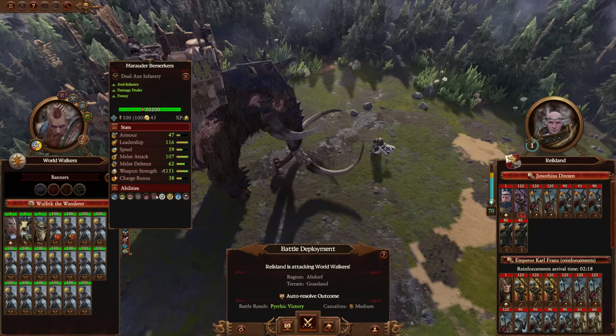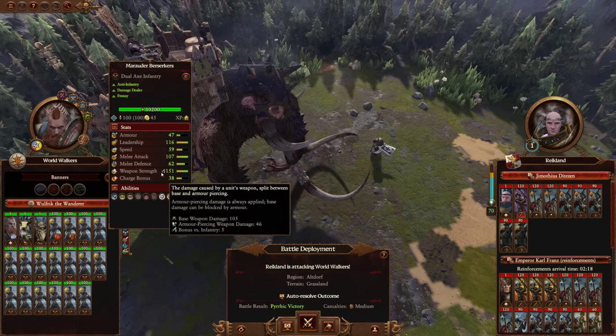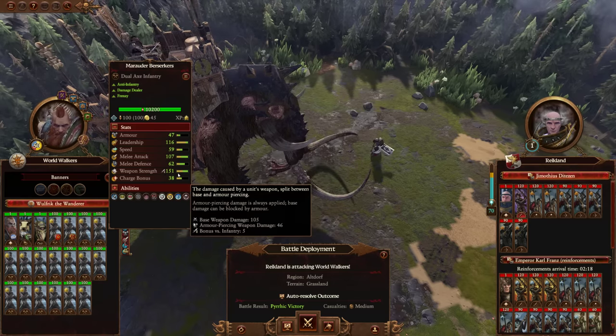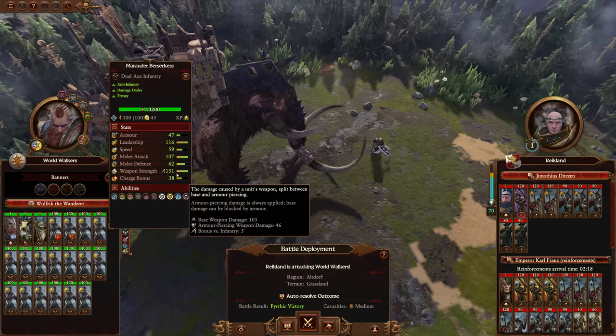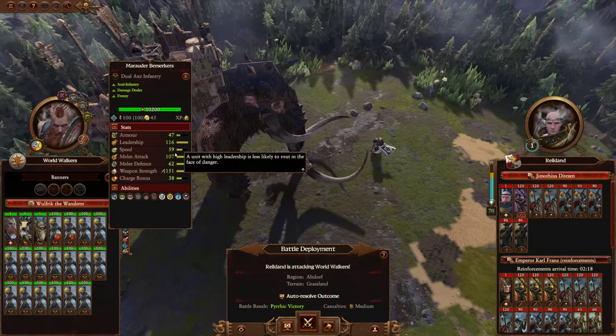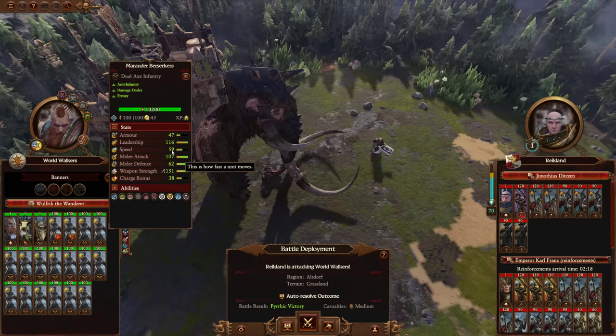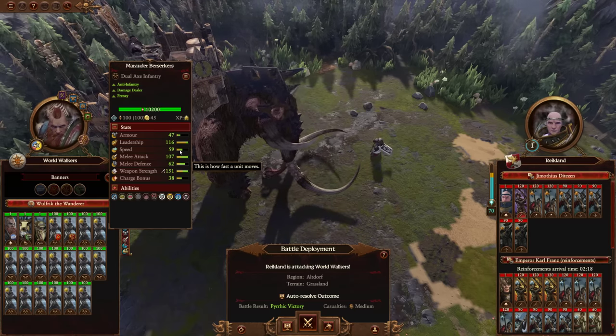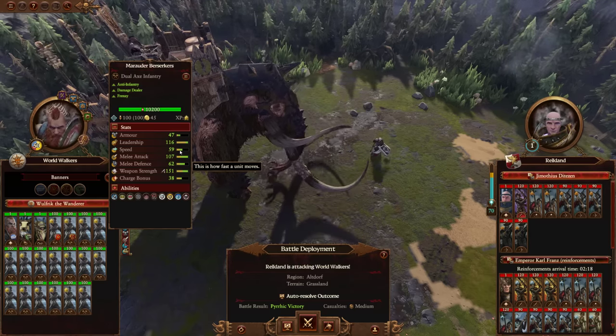So if we have a look at it: weapon strength 151. I don't even think Aspiring Champions have that much weapon strength. Now most of it is base weapon damage, but you've still got 46 armor-piercing damage in there, 107 melee attack, 59 speed. These are the three stats that are actually being boosted over and over again due to resource acquisition throughout the campaign.